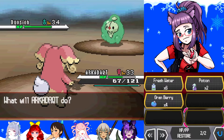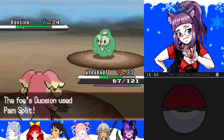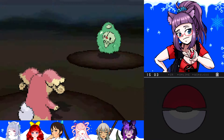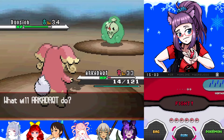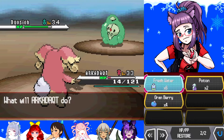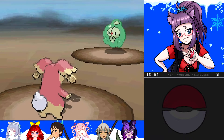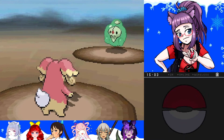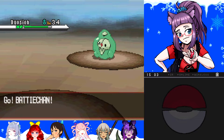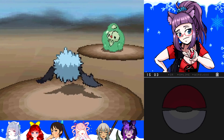Do I have a revive? I do — I've got nine of them, I can use one on Batty. Pain Split. Ooh, Arc's low on health now too. Let's start healing people up a little bit — I've got all these Fresh Waters. Let's see if Batty can get another shot at this. I guess I could have sent out Nyoko because Nyoko's a dark-type move which probably would have helped. Future Sight again.